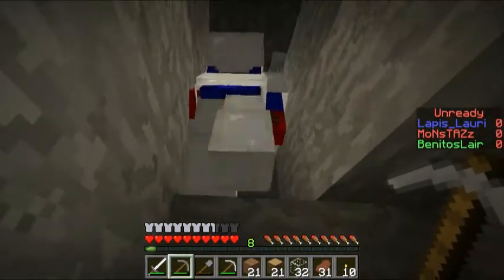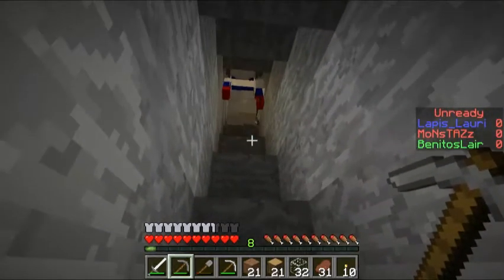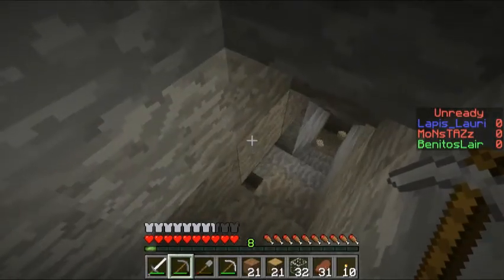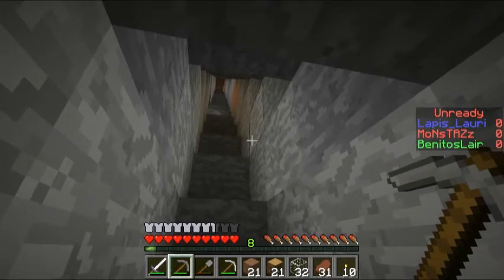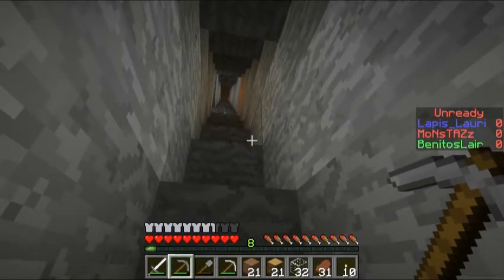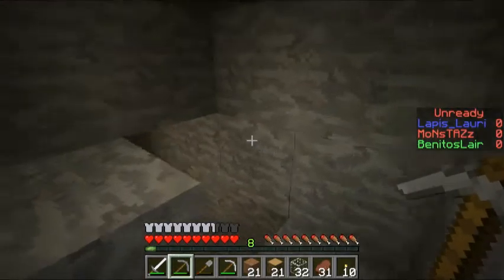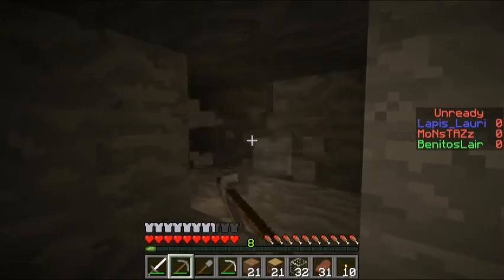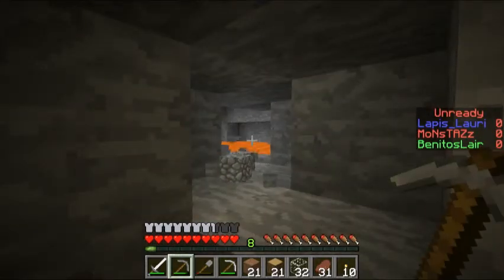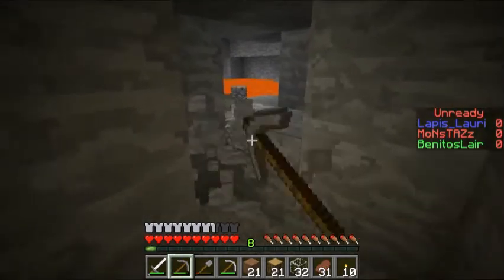Really quickly I'm going to make a fake dead end — I'll go back up to this dirt, dig out a bit, make a chest and plop it down with some useless stuff we don't need in it. That way it looks like we stopped here for a minute and they won't try to dig past the back, because we don't want them coming up on us while we're dealing with this. It's worth the cost of eight wood because I get to empty my inventory out.